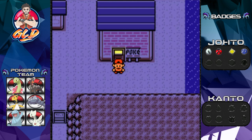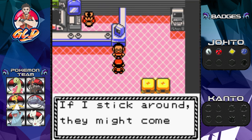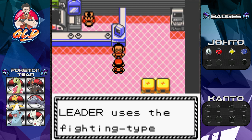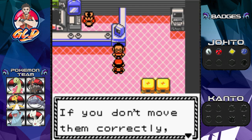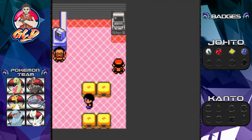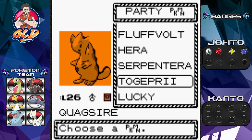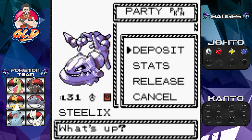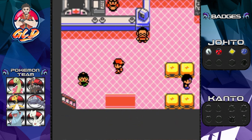We're in Cianwood City and it is finally time to do a few things. First, we go into the Pokemon Center where a guy warns us: the gym trainers are macho bullies. The gym leader uses fighting type Pokemon, so confound them with psychic types. Move the boulders in the gym correctly or you won't reach the gym leader. First thing we need to do is deposit Serpentero.